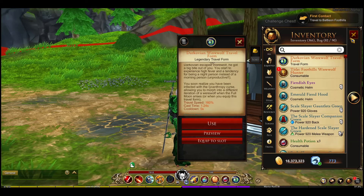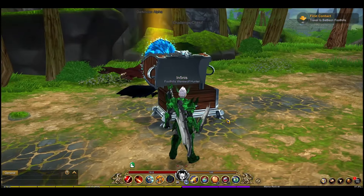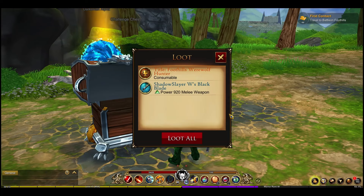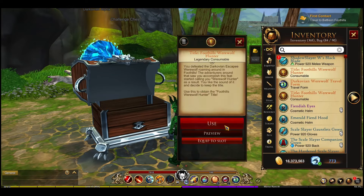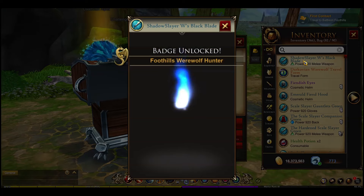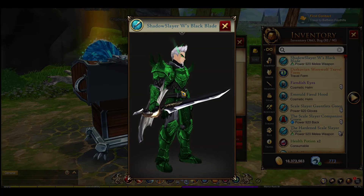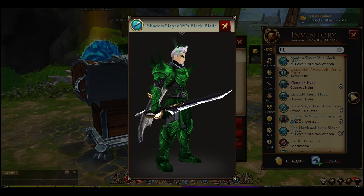I'll be farming again — I still need two more drops from this challenge. On my second run after getting the werewolf travel form, I got the blade: the Shadow Slayer W's Black Blade. Let's take a quick look at it — that is pretty sweet. It looks like it could be related to the guy from Darkovia, but it doesn't quite look like his sword. Nevertheless, it looks really cool.